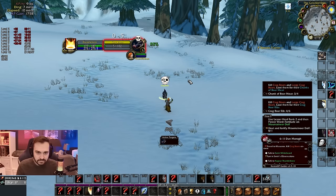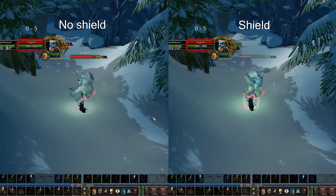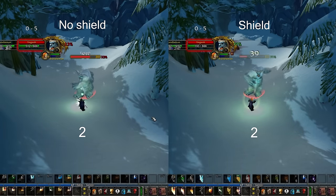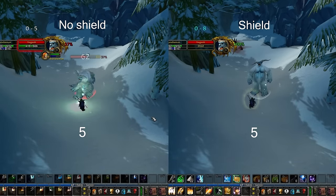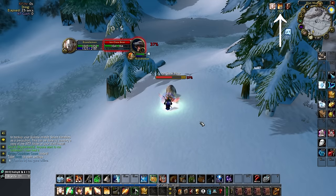Wanding actually has an invisible cast bar, so if you're tanking a mob and it's hitting you and you start wanding, it's actually going to feel a little bit slow. But if you shield yourself first and then start wanding, the wand is going to hit at the normal one speed and you're going to do way more DPS to the mob.